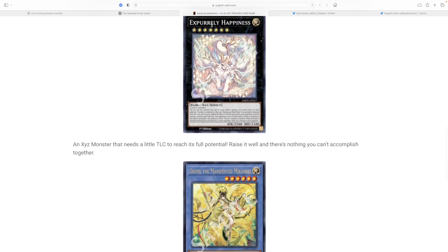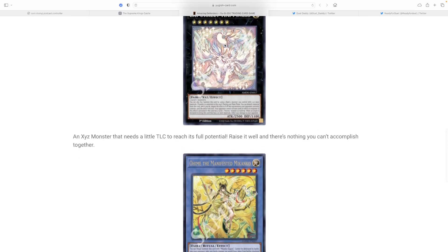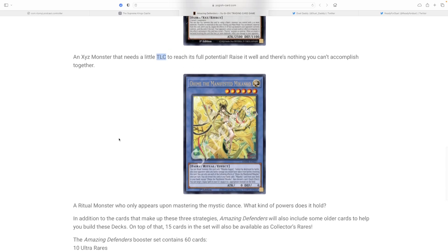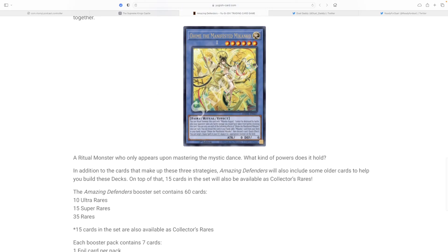There's a furry archetype called Purrely — or is it 'purr' like a cat? It's an Xyz monster that needs a little tender love and care, and you raise it to reach its full potential. There's nothing you can't accomplish together — so it's essentially a Pokémon-style archetype.